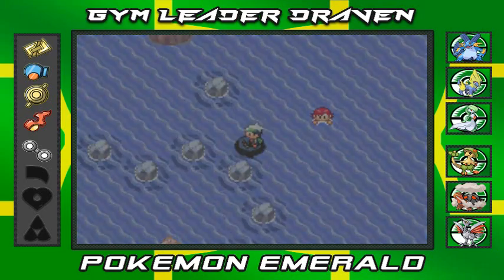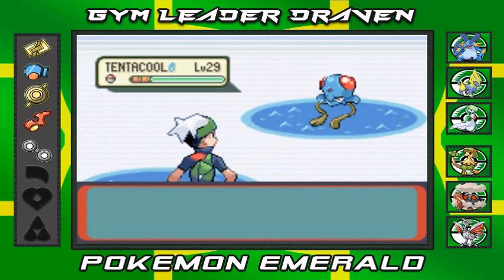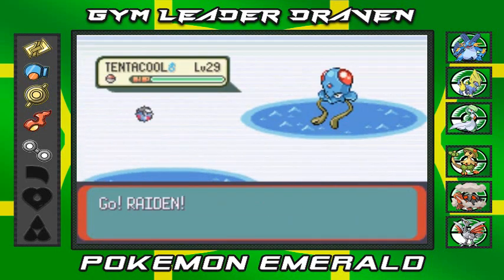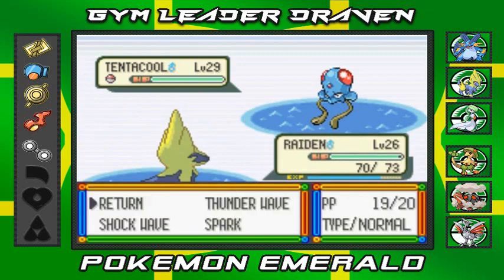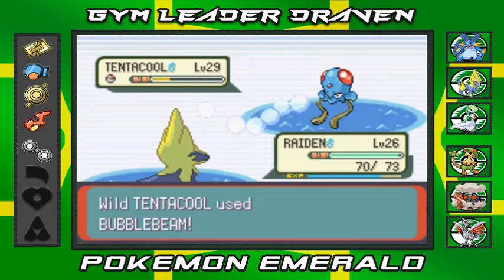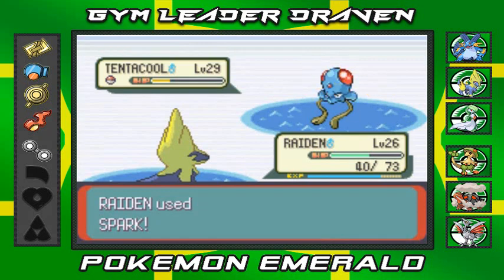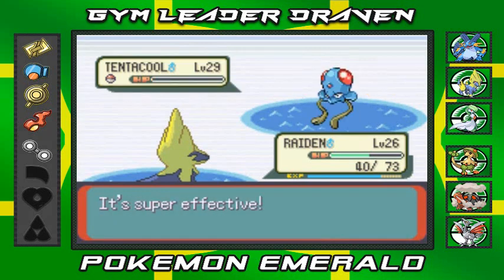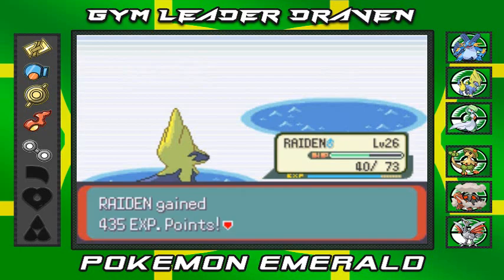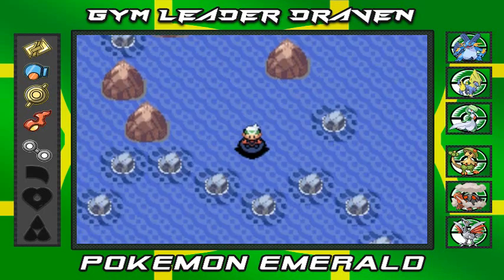I don't have any Pokemon higher than level 26, and we've got a wild Tentacool at level 29. I may as well battle it for the experience points to make my Pokemon stronger before the next gym battle. Remember, in my old Pokemon Emerald walkthrough from 2013 I actually had Tentacool as a team member and it saved me quite a few times.